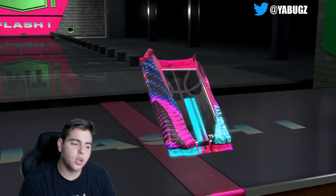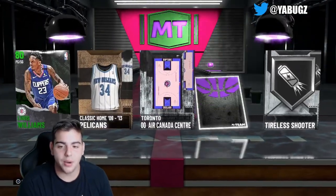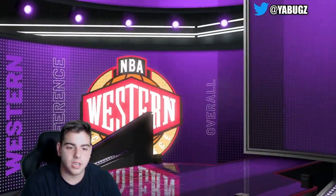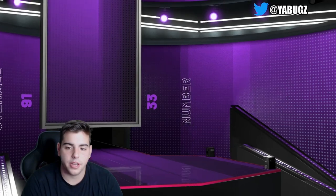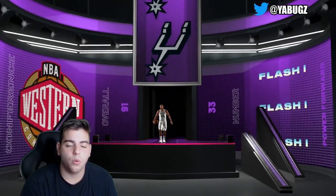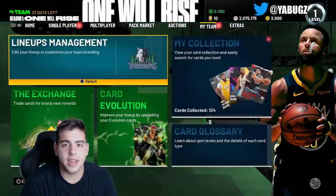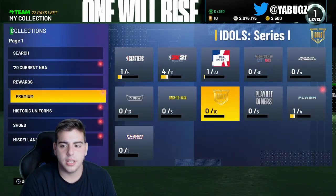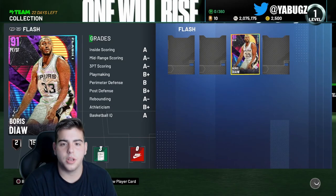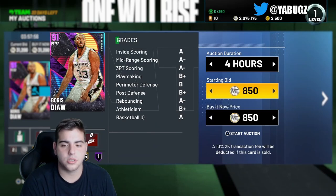About 20 packs to go - maybe we can pull some heat. We got Boris Diaw again! Could be something different... nope, that's the same player, Boris Diaw once again. We could throw him up on the auction for a quick 30k. Another amethyst pull, I'll take it. Let's check what he's going for - he's going cheap, gonna throw him up for 20k. Let's see if that Boris Diaw sold - he did not sell yet, putting him up for around 20-something k.